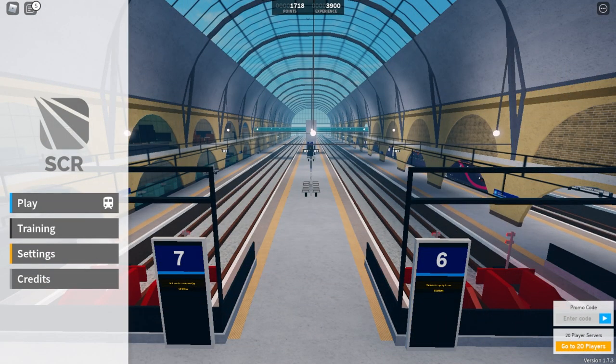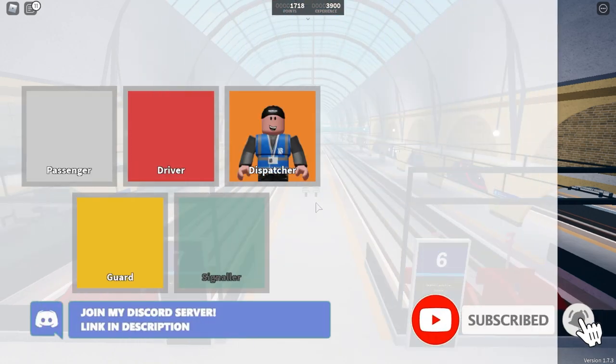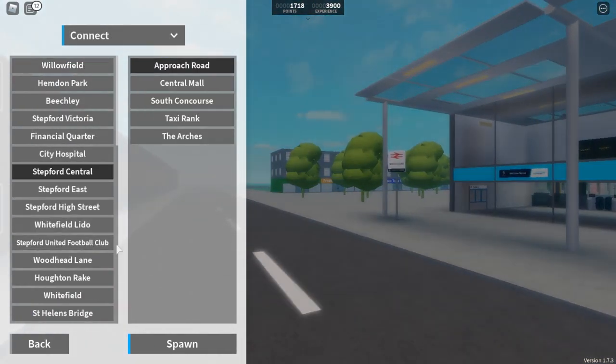Hey guys, Features Gaming here and welcome back to another video on the channel. Today we are back on Stedford County Railway, and as you guys requested, I am going to be guarding an Air Link train. I'm just going to spawn at Stedford Central, go to the Air Link platforms, wait for a train, see where it goes, and guard that. So let's click play, go into the guard role, connect, and go to Stedford Central.